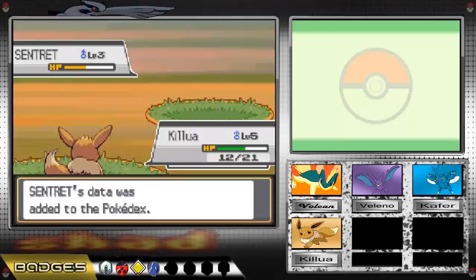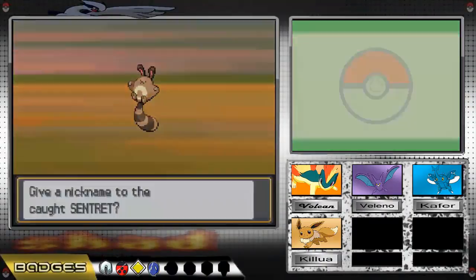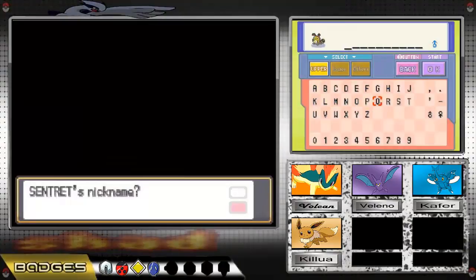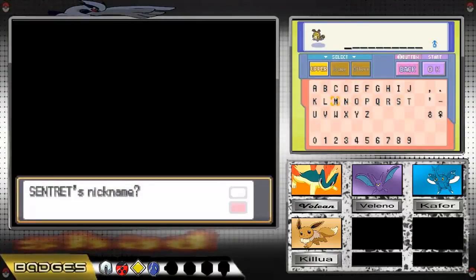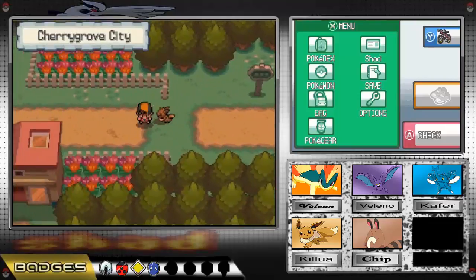And again, as usual, I forgot what should I name a Sentret. I seriously don't know. Let's name it — Disney fans might know about this — let's name it Chip. So with that we have added Chip to our team and we are going to need it really soon.